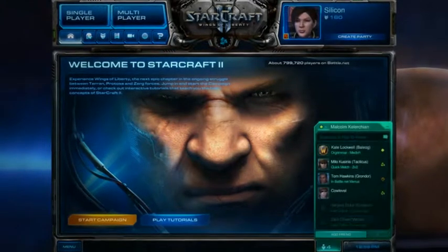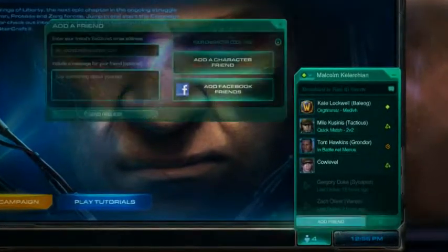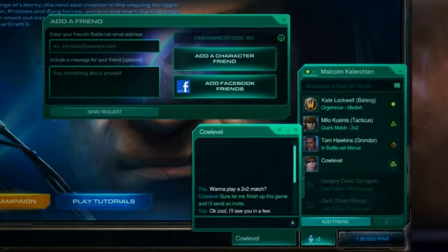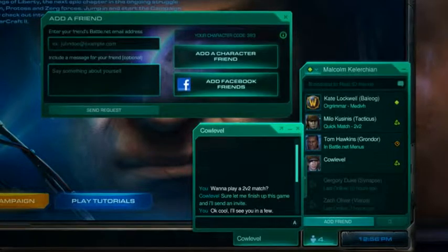The friends menu is your social hub on Battle.net. From here, you may add new individuals to your friends list, message them, start a voice chat, and check their status updates. You may also import Facebook friends if you are using that service.